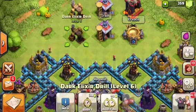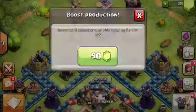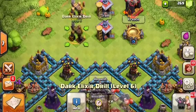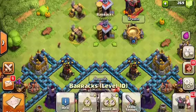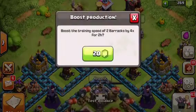This includes being able to boost two of the same buildings at the same time, which means no more running around trying to find all of your elixir pumps, gold storages, or dark elixir drills. If you want to boost them all, you click it and they'll all boost at the exact same time. This also works for the barracks and the dark barracks.